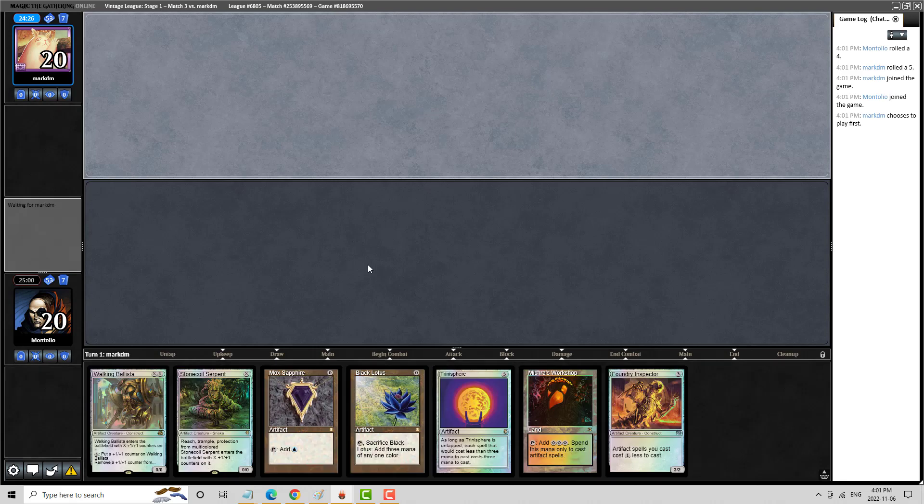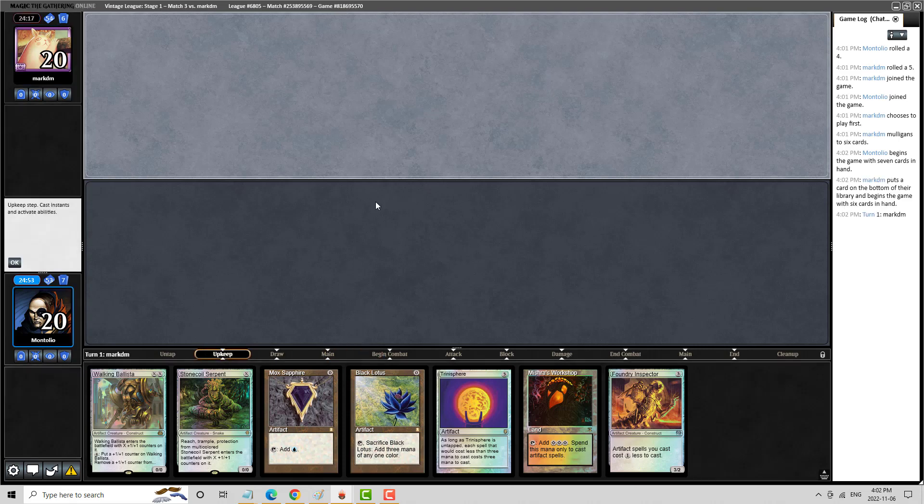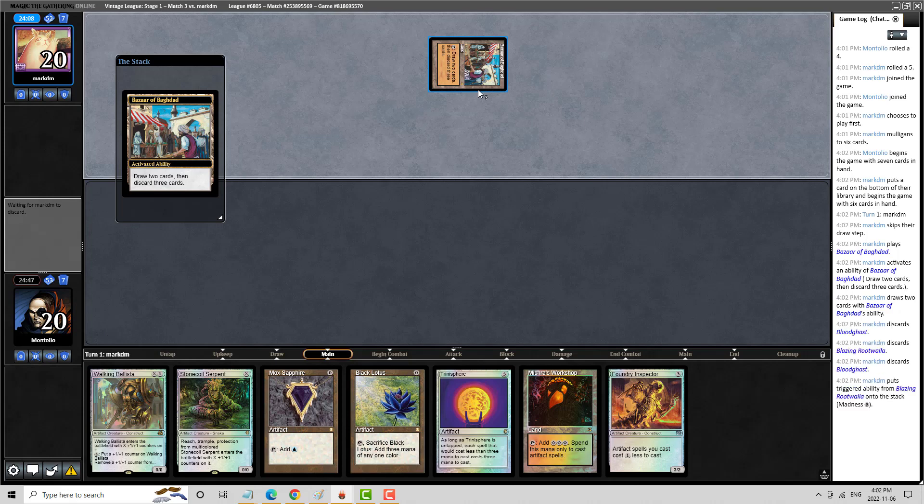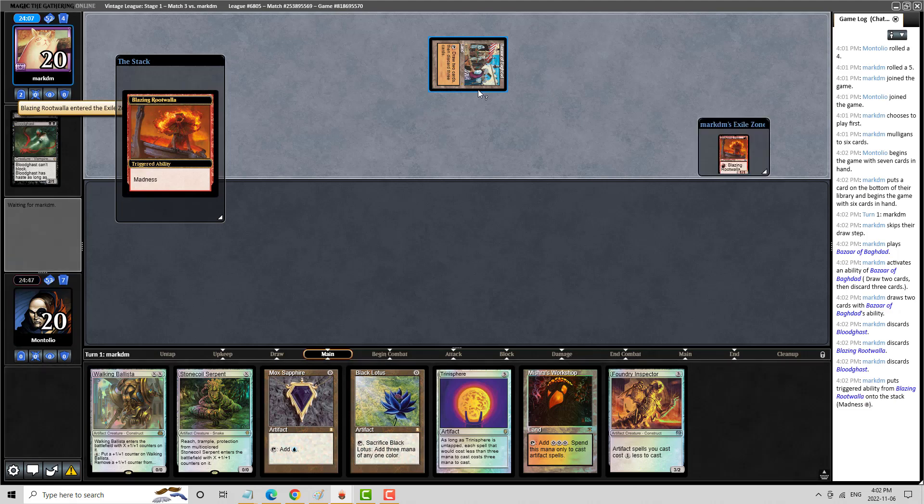Here we are for Round 3 of our Vintage League. I think this is a nice-looking hand — we're going to keep this one. Very hard to ship this one back. If we run into Bazaars, it could be a bit awkward. My opponent I know traditionally as a Rug player, but they have been playing some Hogvine. This could be a tough spot for us, but one of our best cards against them is Trinisphere. Okay, so this is Hogvine — let's just hope they don't have an explosive start here.